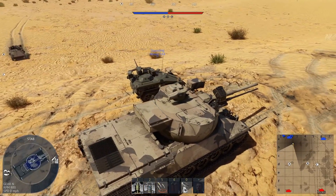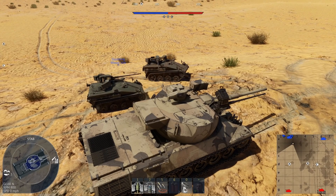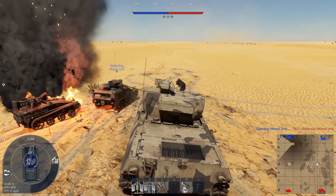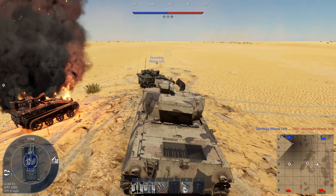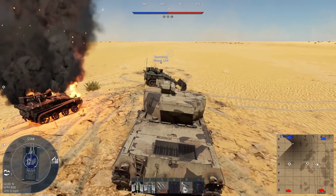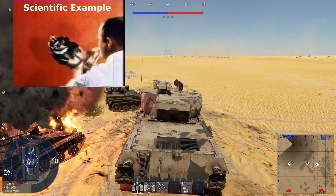Before we get into this video, we wanted to make a quick disclaimer that this vehicle is not 100% complete in-game. The Terms is supposed to have a three-plane stabilizer that actually moves the whole turret to the side. So if you're on an inclined hill like this, on the side, it should remain level.